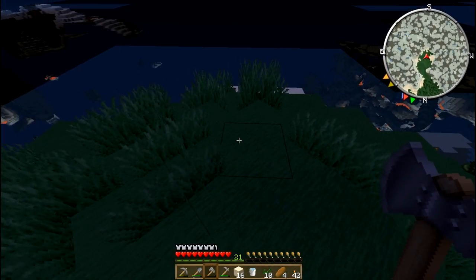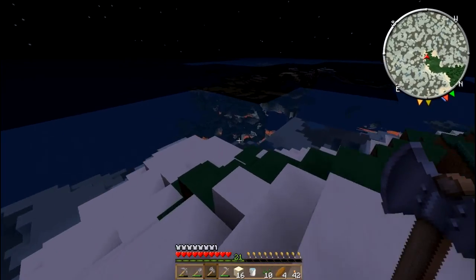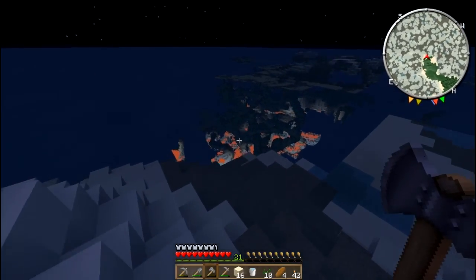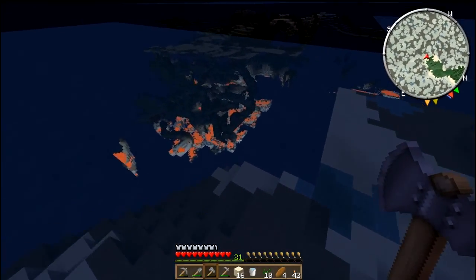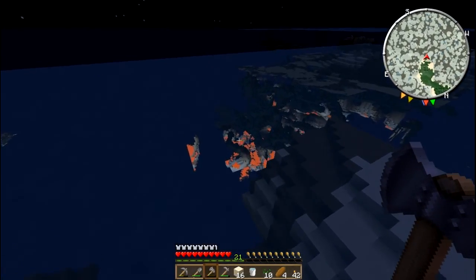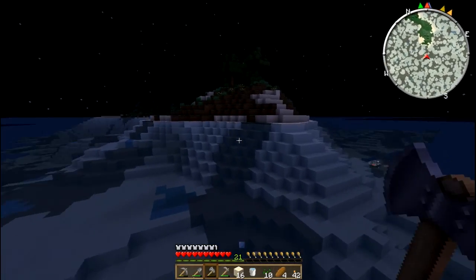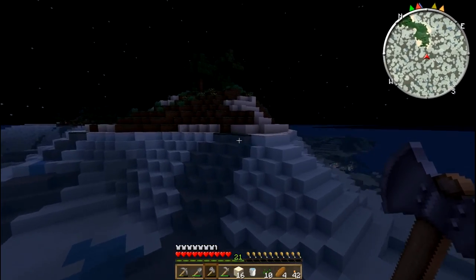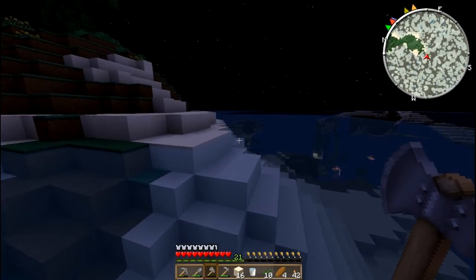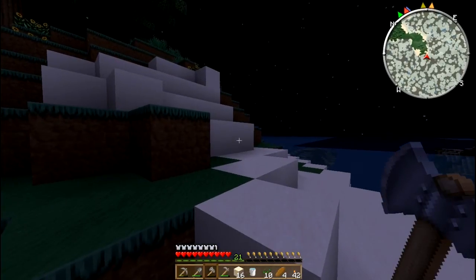There we go, we got birch wood. Oh, what's going on here? Something hasn't loaded. Look at all the lava down there — why isn't it loading? Chunk errors. But sometimes it's very useful — you can see where all the caverns are. Well, that's way under the water there. We'll do some more exploration digging of course. Let's just walk back here — enough swimming.